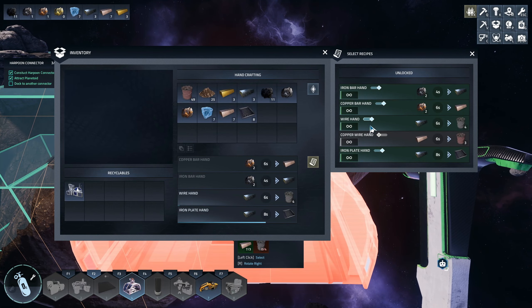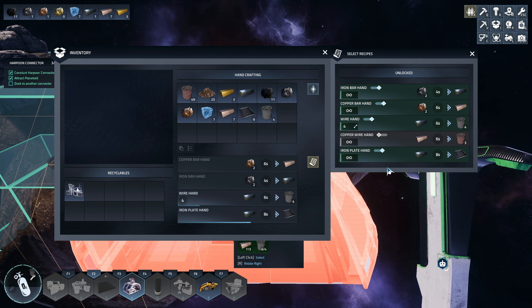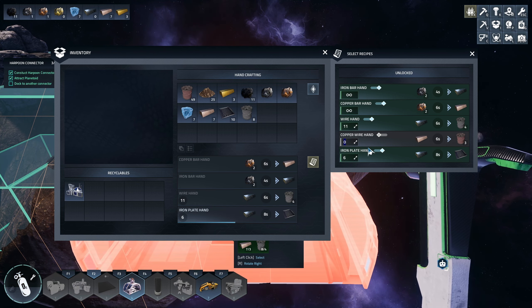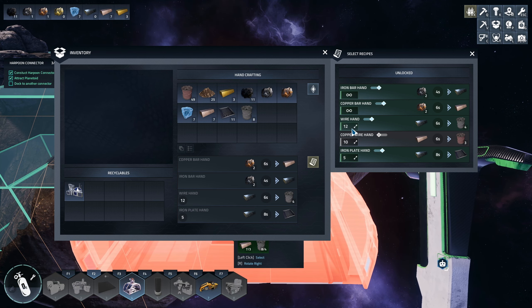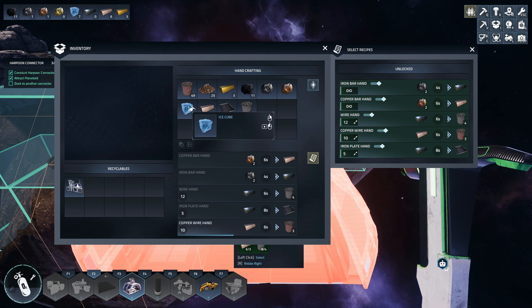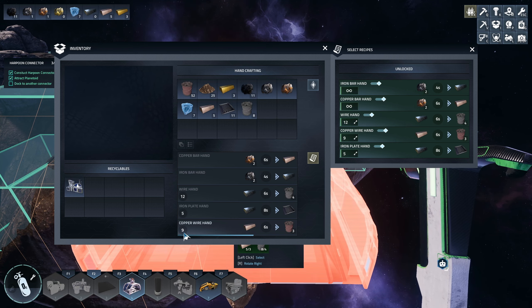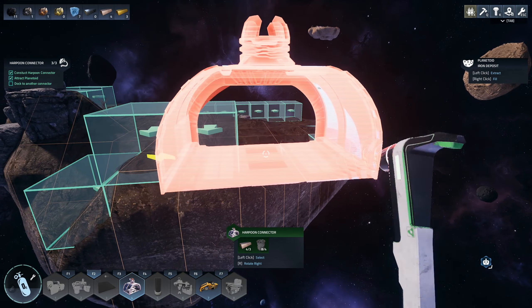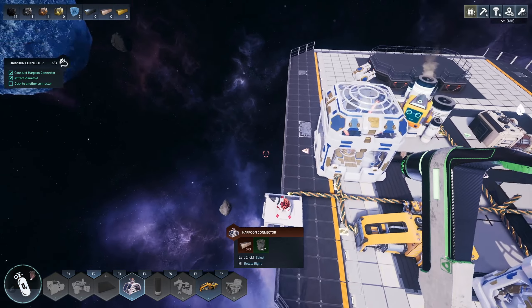We'll harvest this, just flatten it out like so — that's four here. We do need more wires, we'll just do four, or maybe twelve. Wait, eleven — you get twelve there we go. You're just gonna continue processing this or something? Let's just do that. How do we dock to another thing?